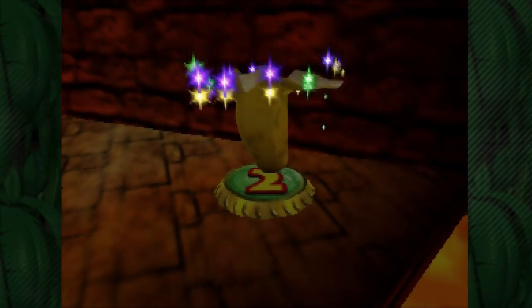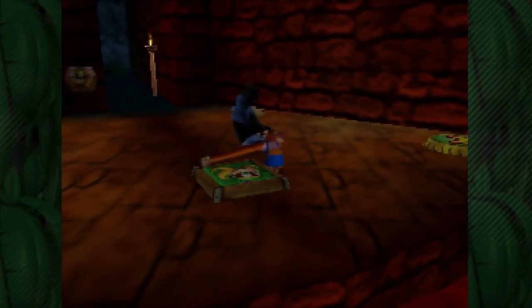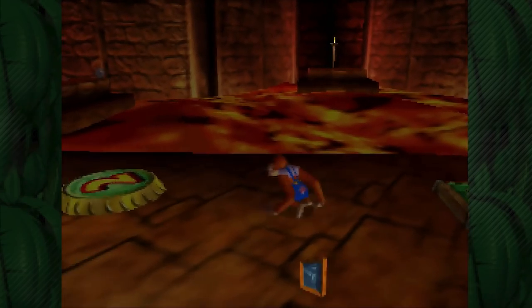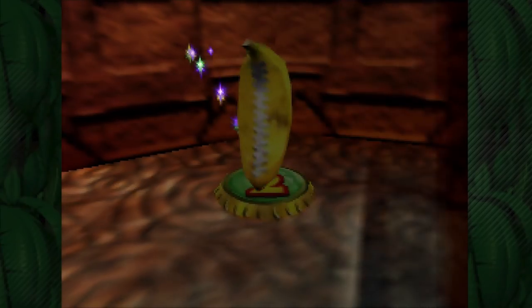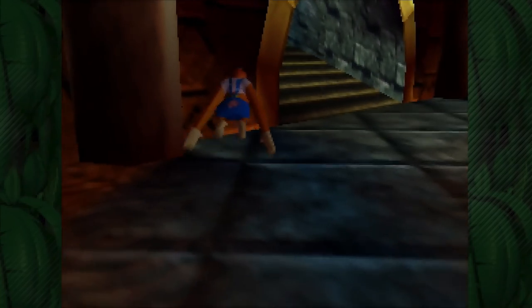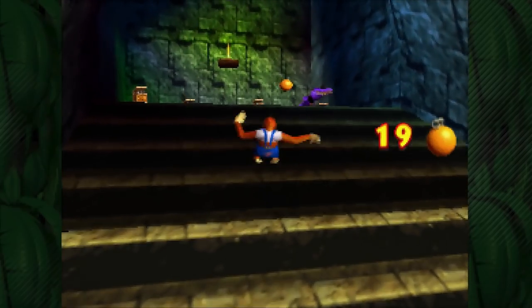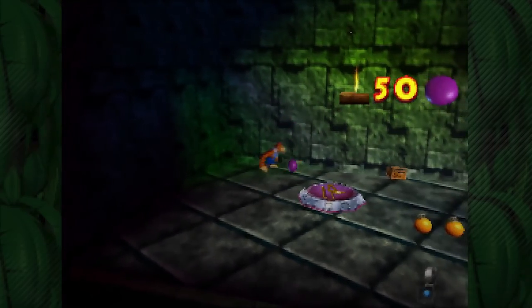Right through here I'm going to do a dash attack into a jab combo. Okay, so we got the actual blue blueprint for a change. Let's go back and now let's go to this side room — we're going to have a trombone pad so we can play our trombone here. Got that guy first try. There's some more ammo here if you needed it, but we're doing fine. Let's go ahead and play our trombone.